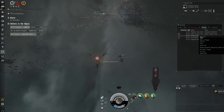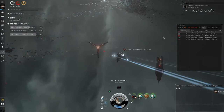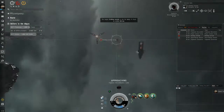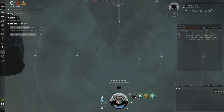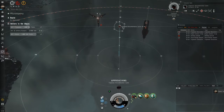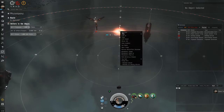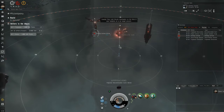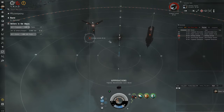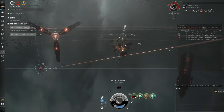We are going into the last room — we have a striking Leshak. Here's where I'm going to show you a little bit about transversal velocity. If you aren't aware of what transversal velocity is, it's something that will be very important to you. We're heading towards the biocache to grab that. The Leshak is heading this way while we're heading this way, so his guns have to track me at this angle — this angular velocity — in order to hit me, which his guns are not going to be able to do.